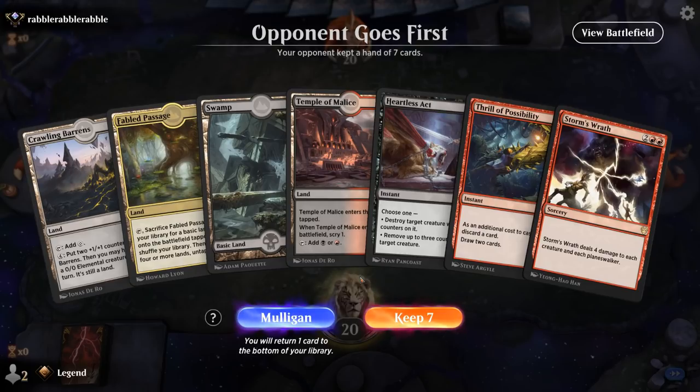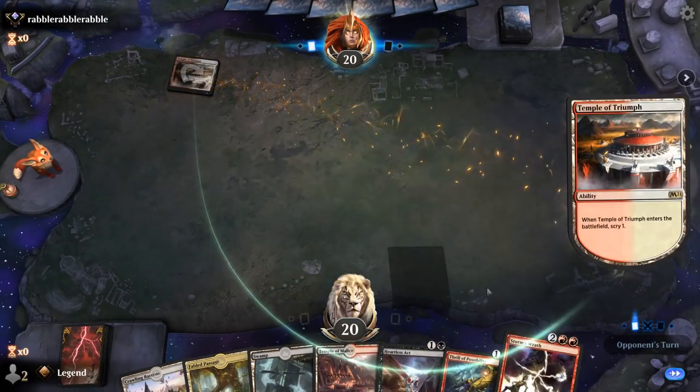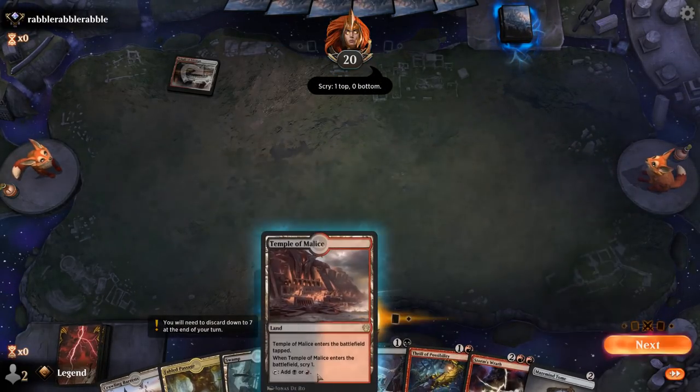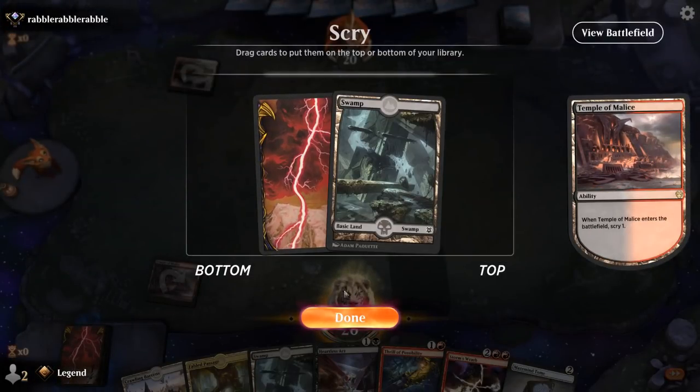We're on the draw with a fine opening hand — plenty of interaction, and Thrill to maybe go digging for Double Vision. Facing a Temple of Triumph. Maze Mine Tome could be great. We'll get this tap land out of the way — I don't really mind drawing an extra land here.